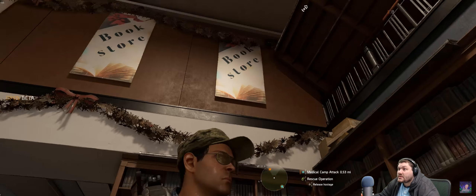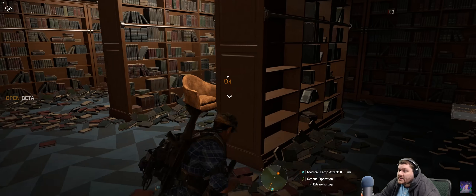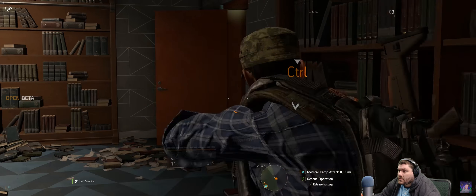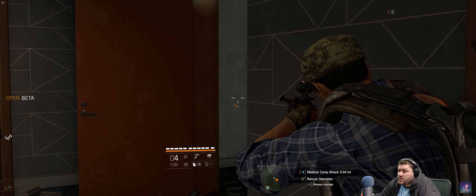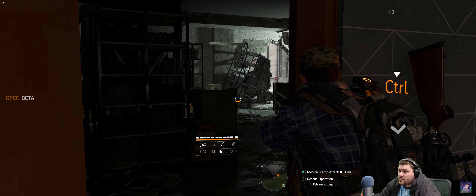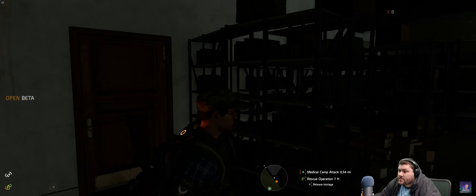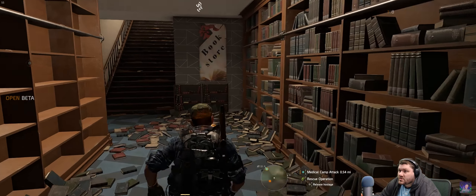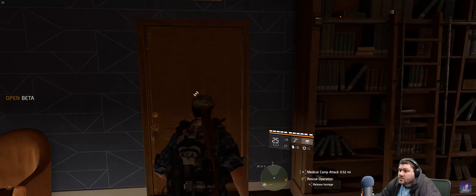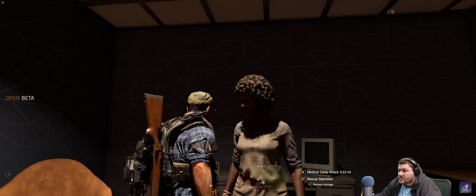Any secret book rooms in here? Full bookshelf — four pins — a door. Find a secret room full of dev loot! Probably should not be trying to clear this place with a hunting rifle. Yep, I found the secret room — it's not secret, it's just a book storage room. There's an upstairs also.